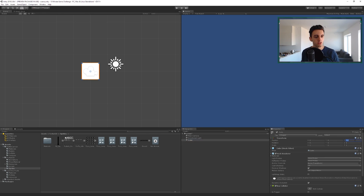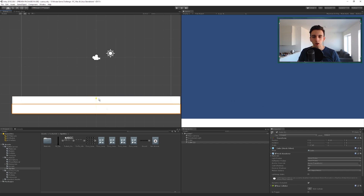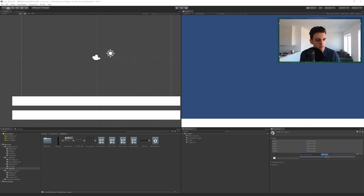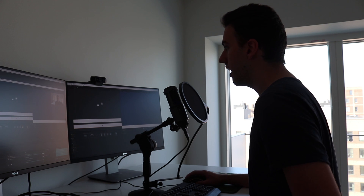First and foremost, let's go ahead and create a cube and position it to be zero on the Z axis, then move it down a little bit. We're gonna make it extremely long and then duplicate it. One is gonna be tagged as 'ground' and the other is not, because the one tagged as ground is the one that detects fruits that fall off so we can trigger a game over.